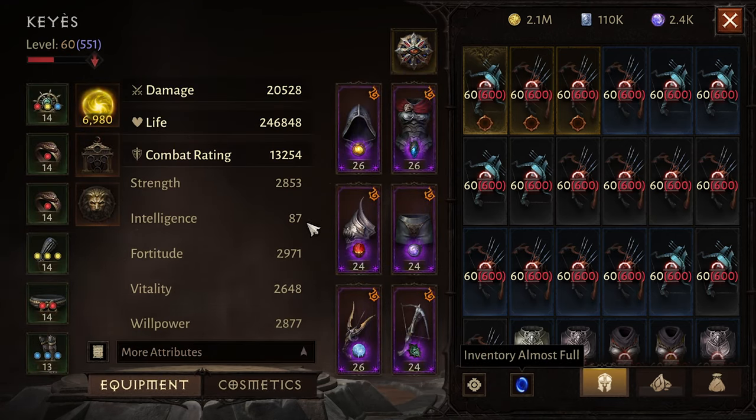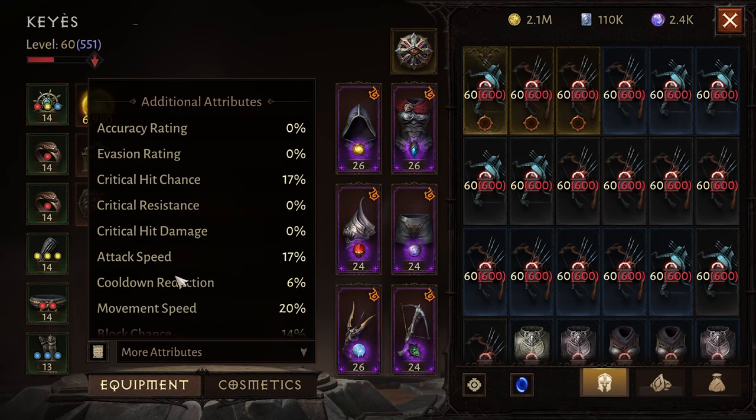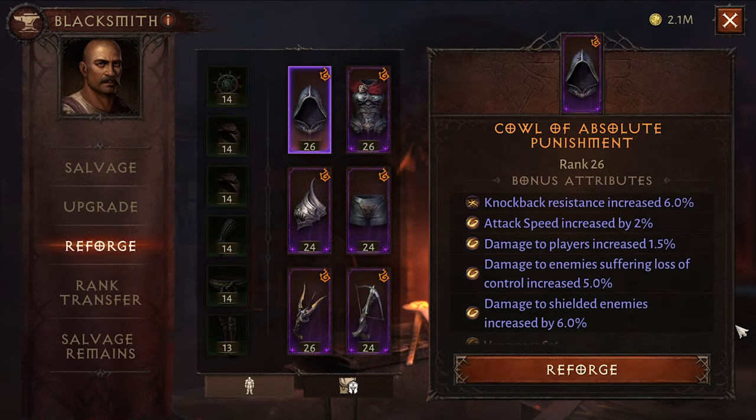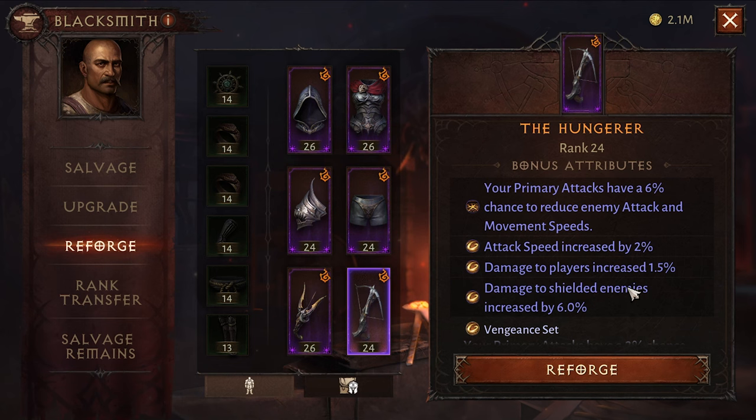My stats: 20,500 damage, 13,200 combat rating. Armor penetration, potency, resistance, and armor are on screen. Crit chance, attack speed, move speed, and block chance are also shown. My reforges are two pieces with five of the Vengeance family stones and two pieces where primary attacks have a chance to reduce enemy attack and move speed.